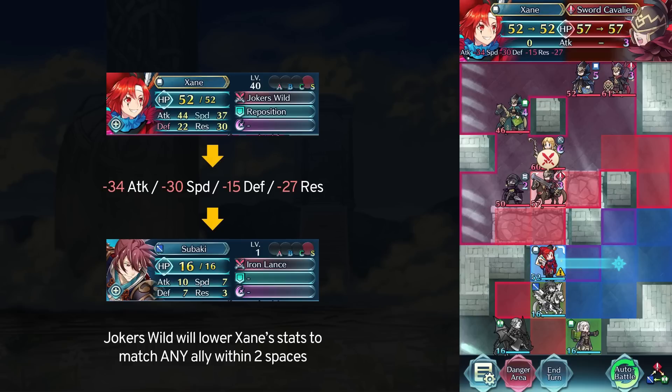First off, you need to know that Zayn will copy all the stats of an ally within 2 spaces, and that includes stats lower than his own base stats.